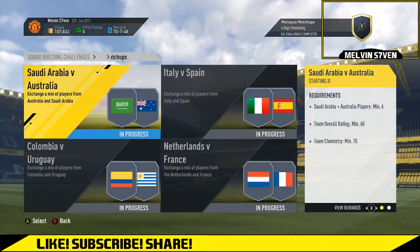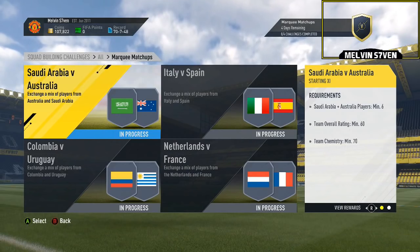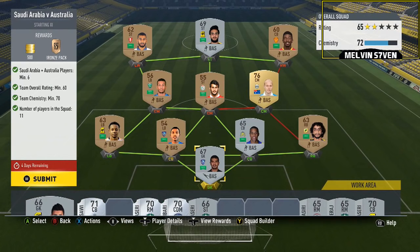The first one is Saudi Arabia versus Australia. If you do not have the coins, I would recommend you go to the bronze packs and just open some 400 coin ones, because Saudi Arabian players are very, very common. If you open 5 or 6 bronze packs you'll get most of them - if not, they'll probably get price locked for a few hundred coins - but they are very, very easy and you only need 6. In the example I'm giving I'm putting a full squad out, which is probably a bit stupid, but you don't even need that.